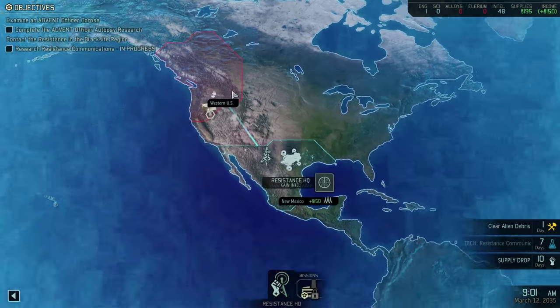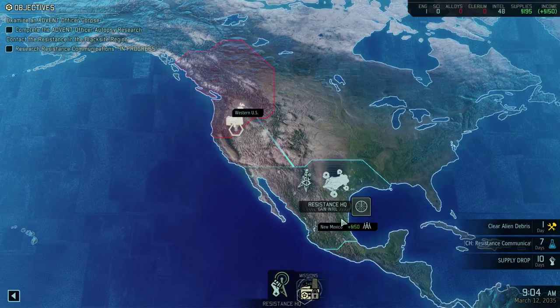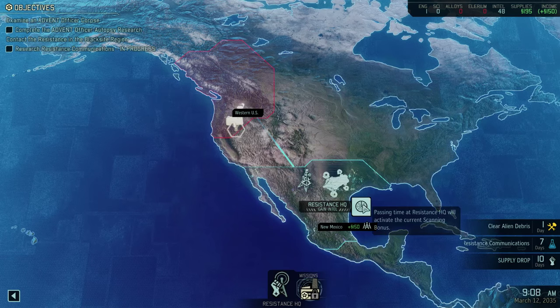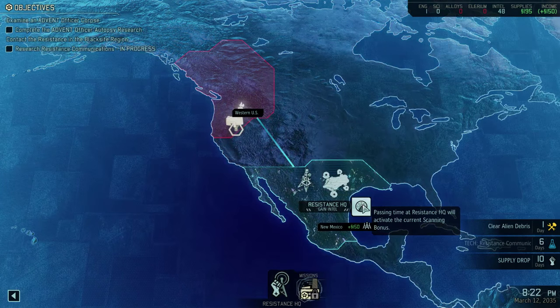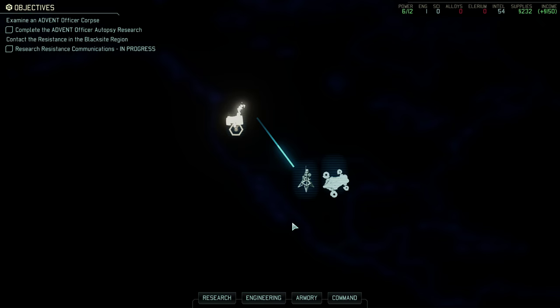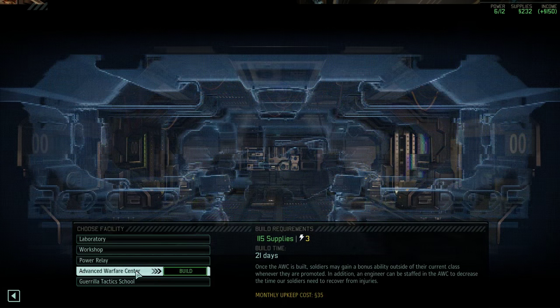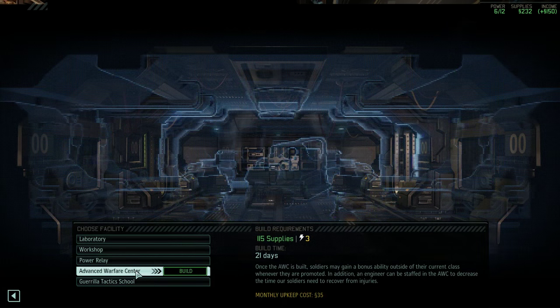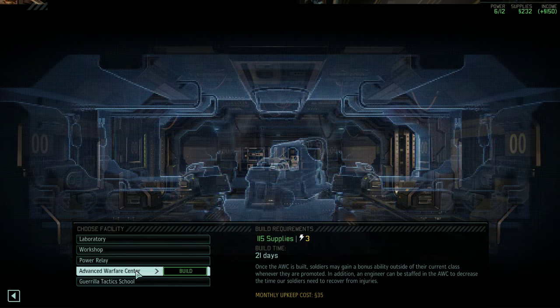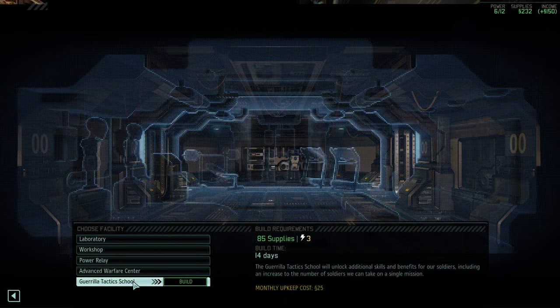There's nothing for us to do because we can't go over here — mission locked. But maybe gain some intel. We don't have the function to change what our bonuses from the station are, so we may as well get the intel points for now. The debris was cleared — excellent. Oh, I can build the Advanced Warfare Center right away. Interesting. But I really, really, really, really like the Guerrilla Tactics School.